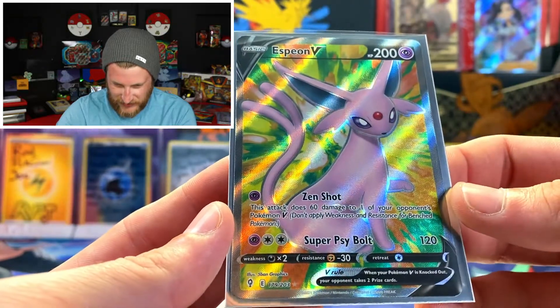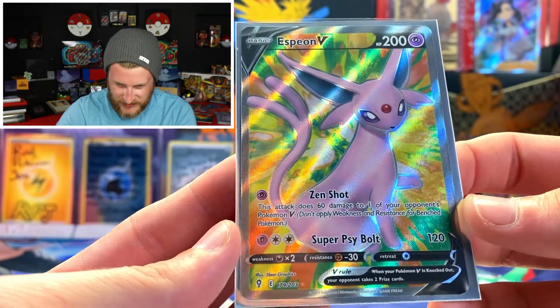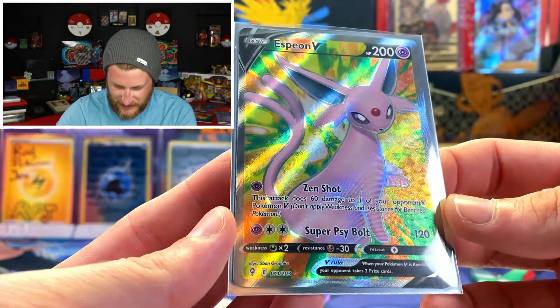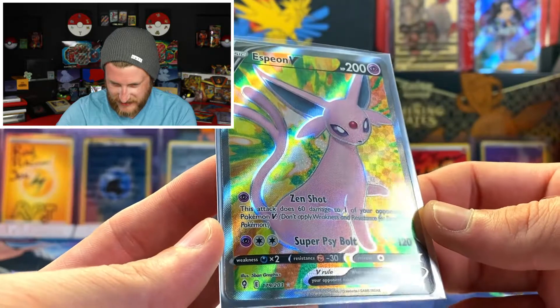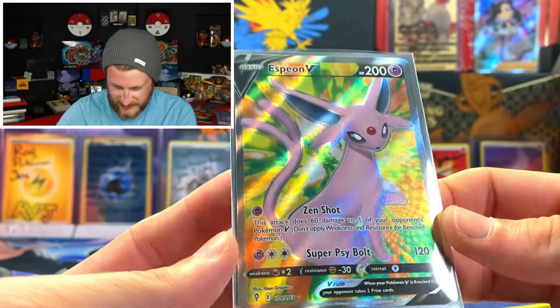The biggest hitter of the day is definitely this Espeon V Full Art — just an awesome card. The colors look great, it's centered decently as well — not 100% perfect but pretty good. I'm very very happy with that pull. Looking at the hand cam now, it's got some really awesome texture on the card too that just looks really cool.